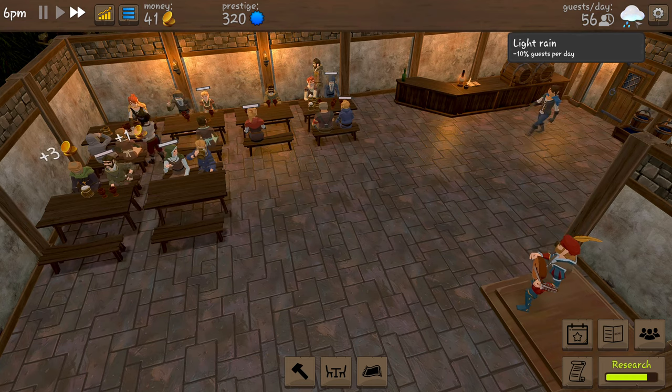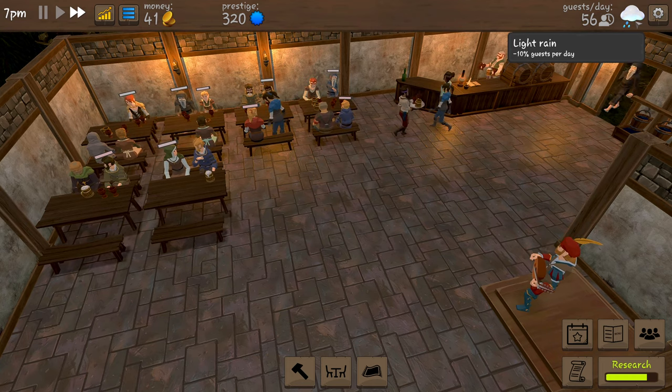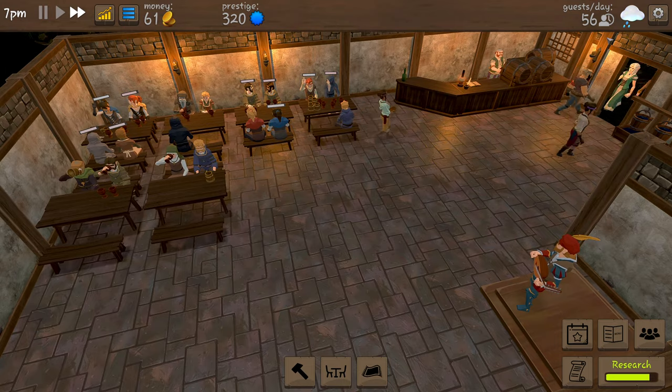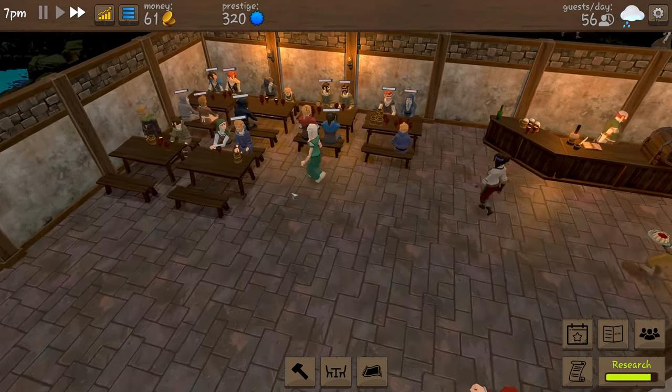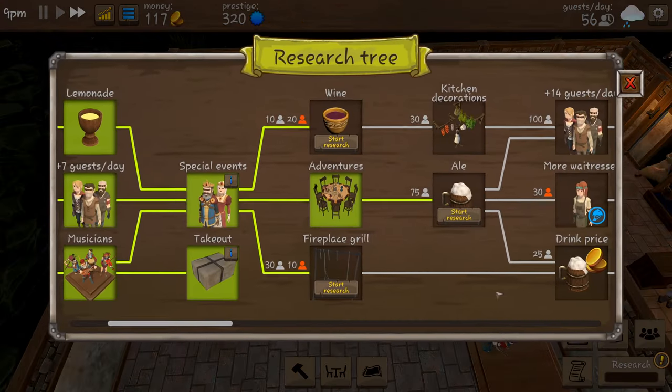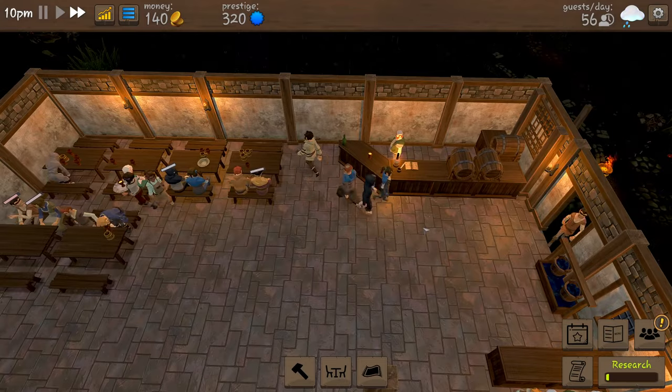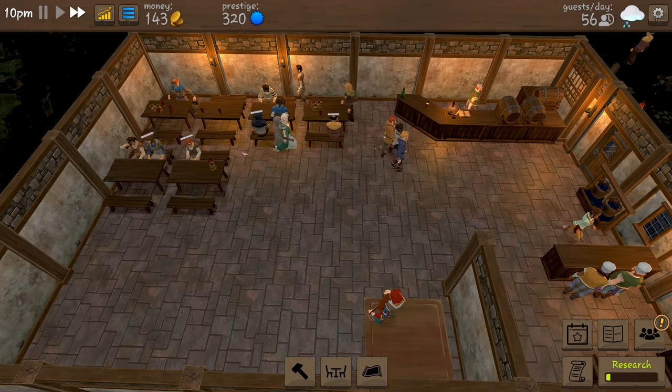The weather is affecting us - we're losing 10% of our guests a day because of the weather. It's only about five and a half people a day so it's not a great deal. We have unlocked our adventurous menu and now we can start researching ale - this is going to be great because it's an extra drink option and it might make the people a little bit happier.